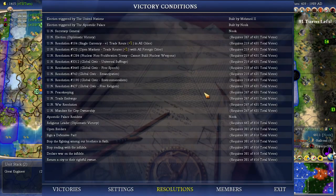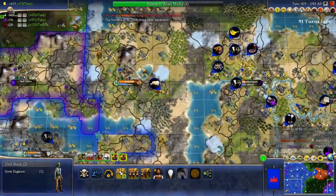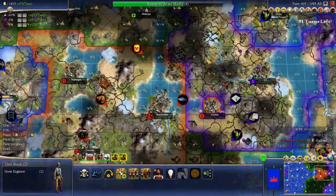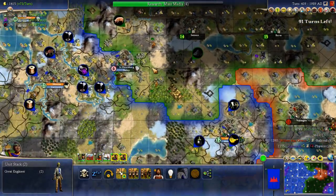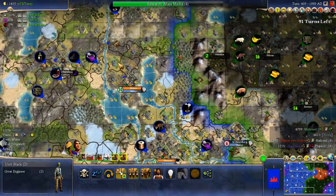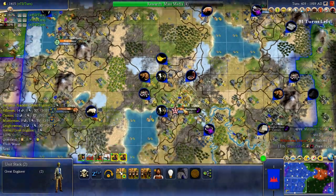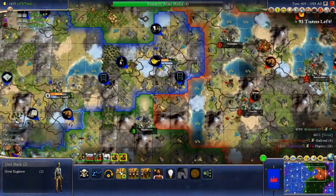Okay. Where are we looking at our victory? Land area and population — we're still a little ways away. That has grown, at least. I still don't think taking their towns is a good idea. I don't know how we're going to take the Ottomans though — we're so close. I think the way we're going to have to win is just going to have to be by vote. And to do that, we're going to have to... I could take — no, I'm not going to take those towns. That just kills our population, kills the land.